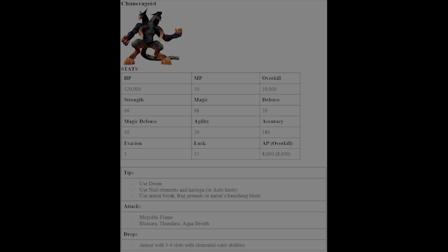For the Chimera Brain, use Doom on this guy as he is susceptible. If you're having trouble killing him, use Nul-Element spells — he uses a lot of elemental attacks, so that'll stop him from hurting you for a few turns. He's also susceptible to Armor Break, Full Break, Frag Grenades, and Auron's Banishing Blade. His attacks include Megiddo Flame, Blizzara, Thunder, and Aqua Breath. He drops three to four slot armor with elemental eater abilities.